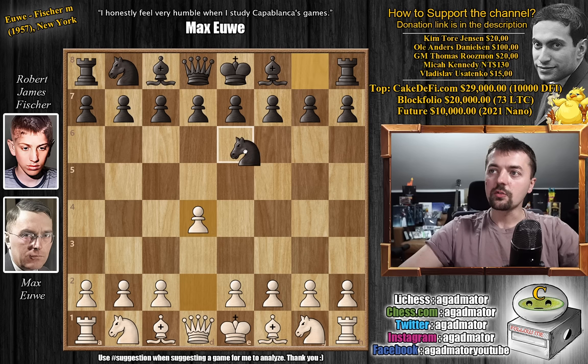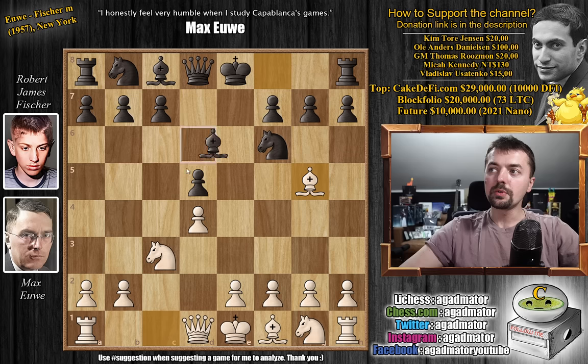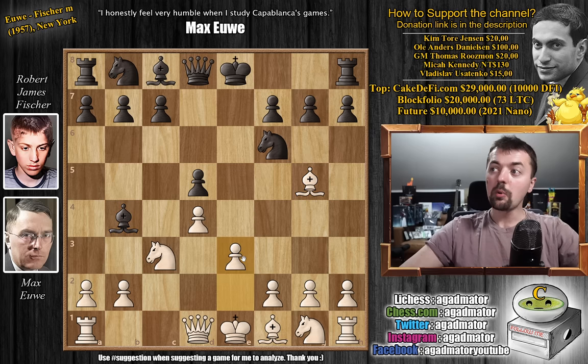Bobby replies with knight to f6, as he usually did. We have c4, e6, knight to c3, and now pawn to d5. Fischer goes for the Queen's Gambit Declined. We have c captures, e captures, and now bishop to g5 — a very solid opening, the standard bishop to g5 line. And now bishop to b4. Bishop to e7 is by far the more common move nowadays, but bishop to b4 is also very much playable. Pawn to e3, and now h6, challenging the bishop.